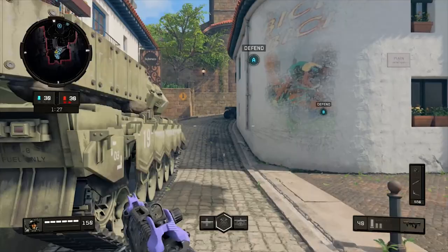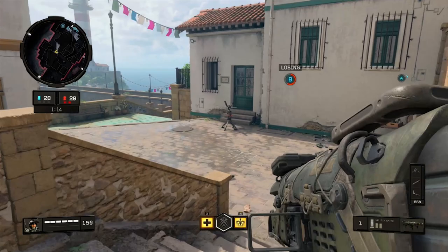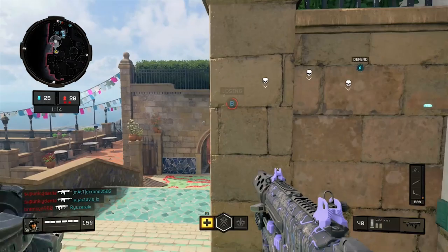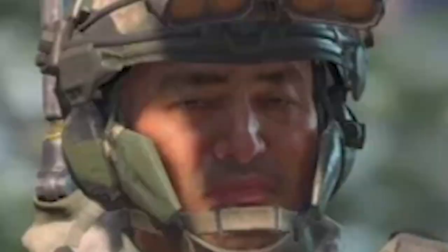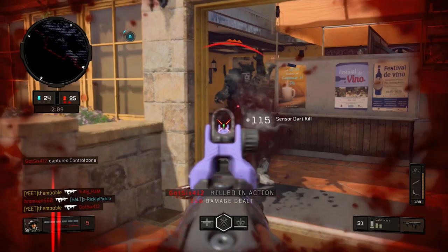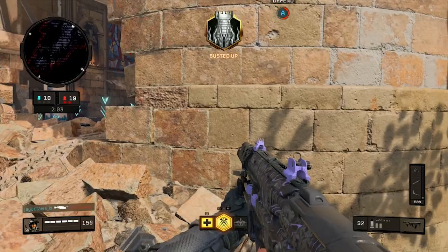With Stimshot, this is super good for going on killstreaks and just running around gunning everybody down — you're going to win a gunfight, heal up, win a gunfight, heal up, and always be ready to fight again. Stimshot before the Acoustic nerf was already pretty competitive, so now it's almost a necessity. For equipment, 95% of the time on all of your classes, you're probably not going to want anything except Special Issue.